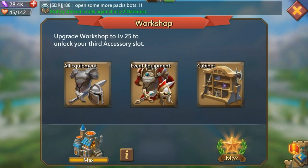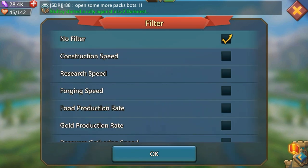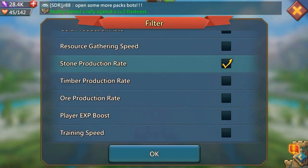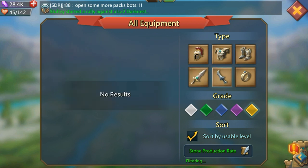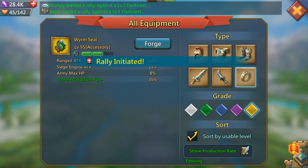Now you've trained the right heroes — you need to build the right gear. Let's look in the workshop to find out what gear boosts RSS production even further. Going to All Equipment and filtering by stone production rate: there's no helmet or chest piece, but there are legs — the Gargantuan Belt gives you a stone production boost. There's no main hand or offhand, but there is an accessory: the Worm Seal. So for stone production, the Gargantuan Belt and the Worm Seal.